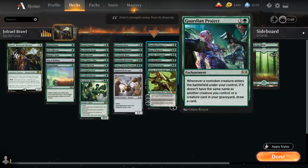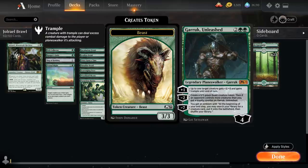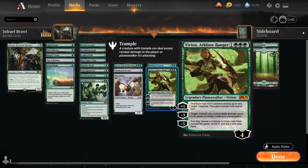At 4 mana we've got Guardian Project, an amazing card in this deck as it will help us draw cards with each creature we play essentially. Beast Whisper, kind of the same — a 2/3 creature that draws a card whenever we play another creature spell. We've got a few Planeswalkers: Garruk Unleashed can make beast tokens or pump our creatures up, and Vivian, another Planeswalker that can distribute +1/+1 counters and can also act as removal with the minus 3.